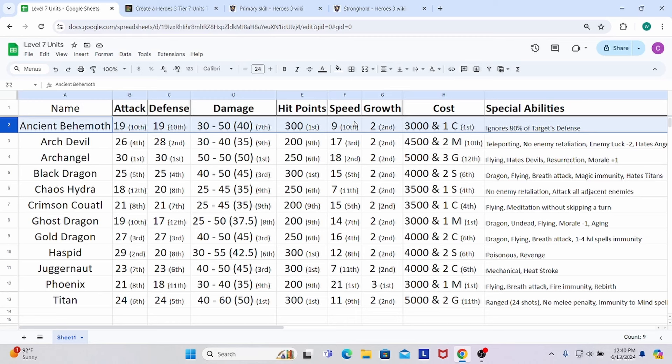Their speed is on the slow side compared to peers — they're only faster than the Chaos Hydra and the Juggernaut. 9th speed in general isn't that bad; dread knights, champions, and war unicorns all have 9th speed as well. Ancient Behemoths are a 2-hex creature, so they get that extra hex head start compared to a 1-hex unit with the same speed. They're only slower than 3 of the level 6 units, so you can still get around the map pretty well.